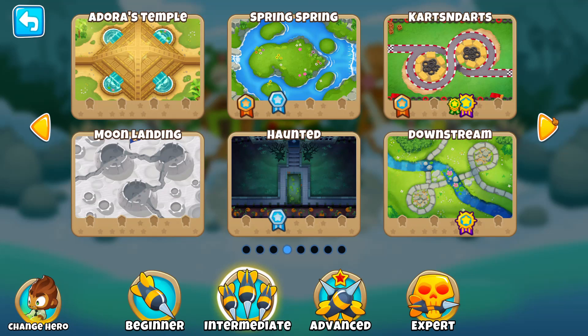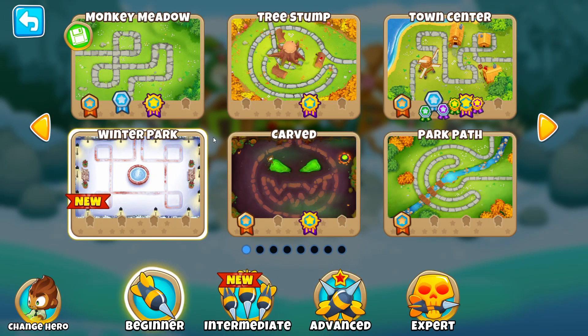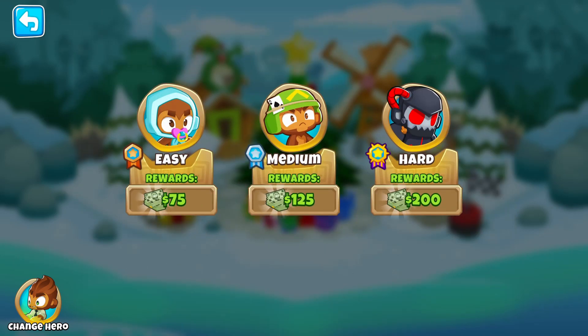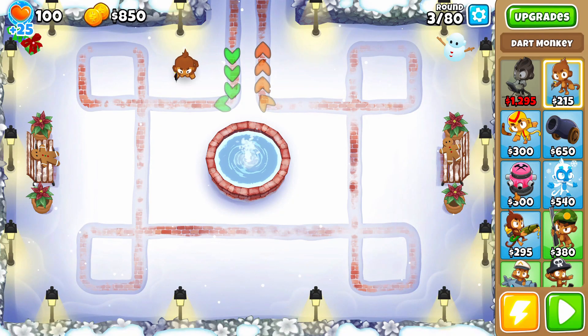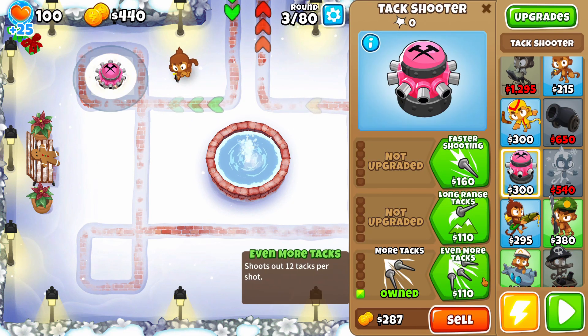In the good category, it has some new levels. There's more customization for each tower — each tower now has three different paths, so you can mix and match some of them and get more combinations from each tower. There's some new game modes, some account-wide buffs, and a progression system, which is mostly good.